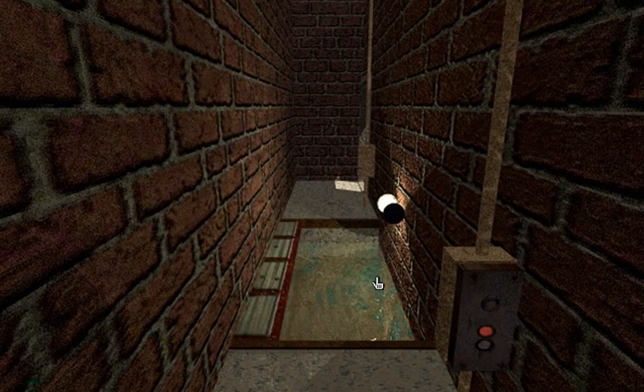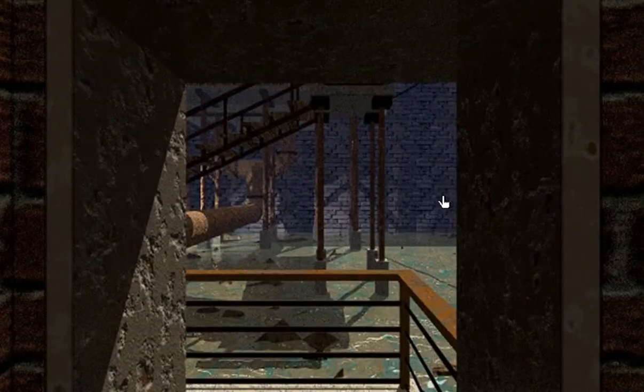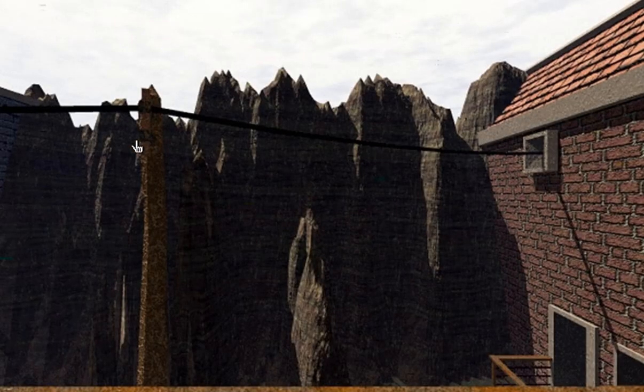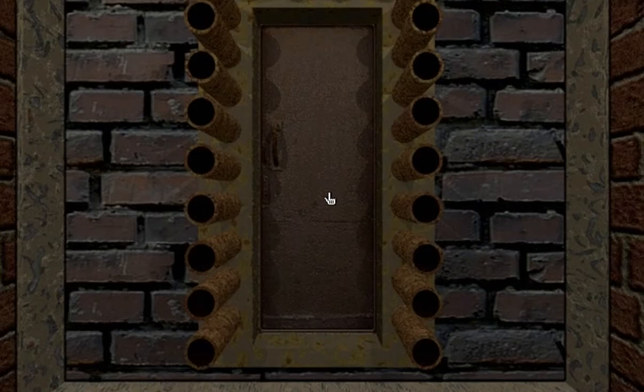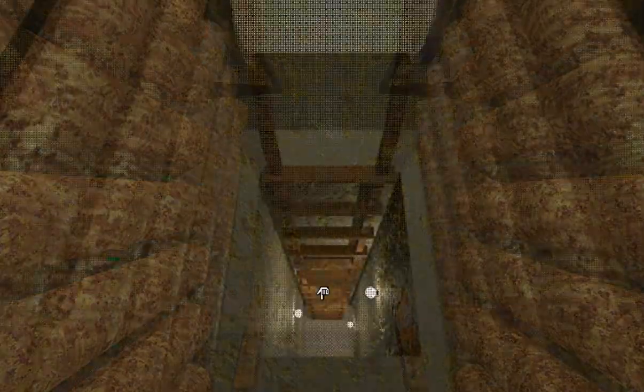There's a Tyus — I believe he's in this world somewhere. And we've got to get two more fragments of a piece of paper in a strange alien text, put it all together, and then find the Tyus. Once we've put the letter together — I don't know what will happen.